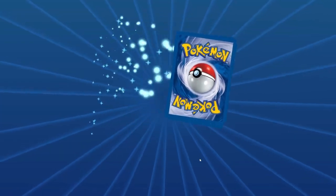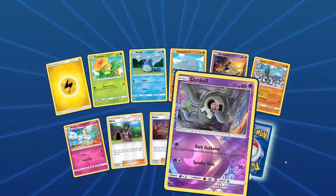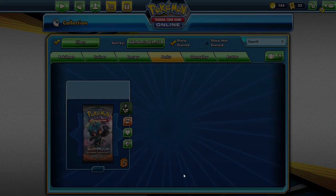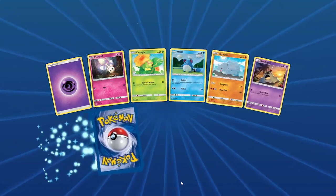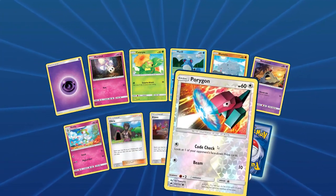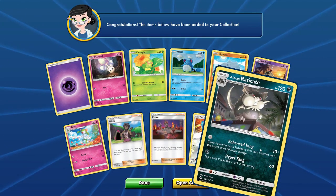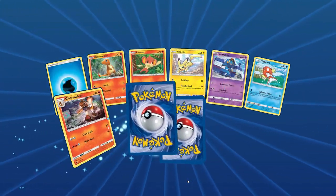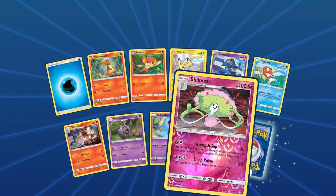I think I saw a glimpse of holo there. Reverse Dustox and a Letal non-holo — waiting on the game to load. Porygon reverse and an Alolan Raticate rare — clearly this isn't rigged, this is a legit game. We got two rares again. We got a reverse Sneasel.